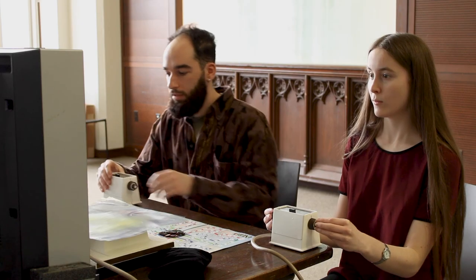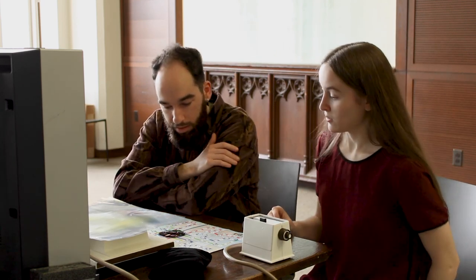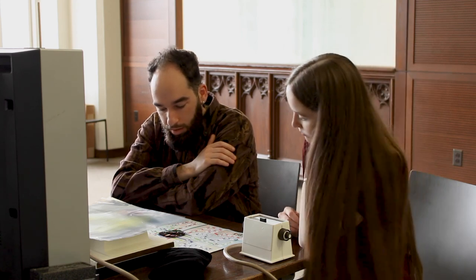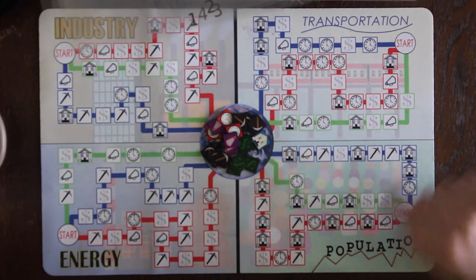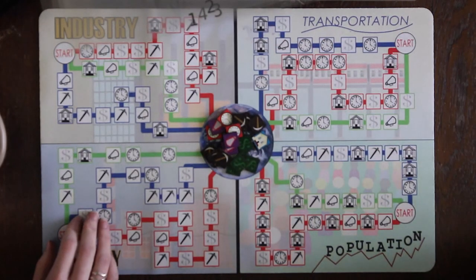Cool, easy. What do we have here? Mining and money. I'll go for blue and try to get this green as well — actually no, there's no point in that. I'll try to get this green. I'm going for this blue and this green.